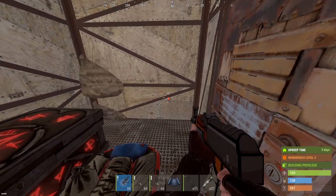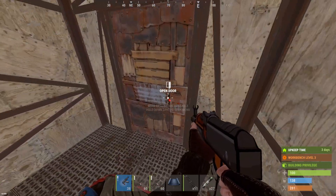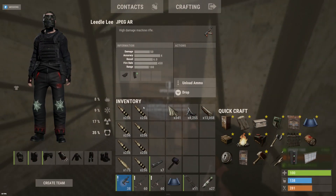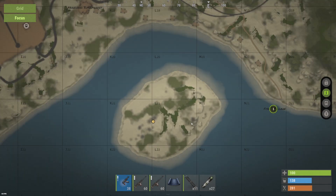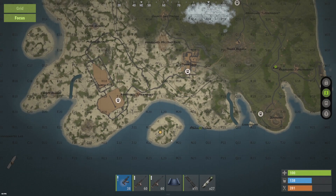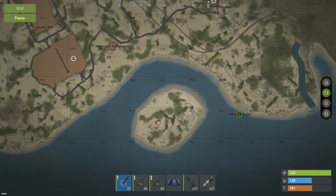Hey guys, we're back with some more raids. We're about to do the most important raid of the wipe — what I mean is this is the first raid of the wipe. I'm going to be using silenced expo ammo. Hopefully we can stay quiet. All the way out here on an island though — nobody should be able to hear that. So as long as we can succeed this one, hopefully grab some profit, I'm going to be happy with it.